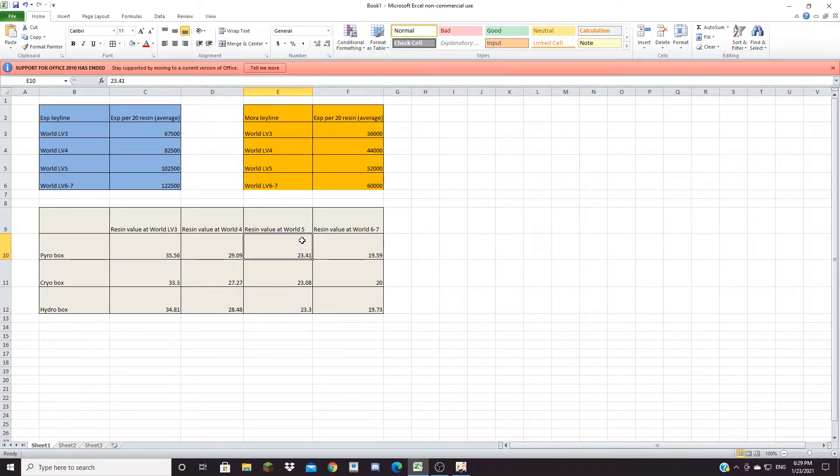For World Level 5, the Pyro box is 23.41 resin value, the Cryo is 23 resin value, and the Hydro box is also 23 resin value — the decimals are slightly different: 0.41, 0.08, and 0.3. So in terms of resin value, the Pyro box also beats both the Cryo and Hydro box by a good amount.